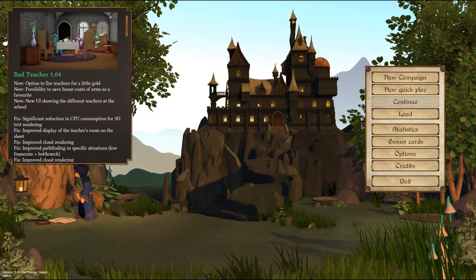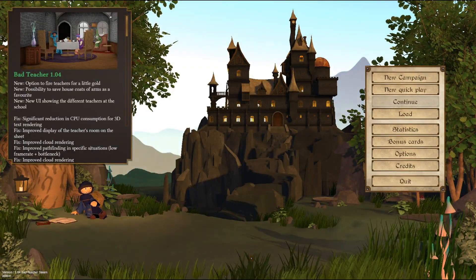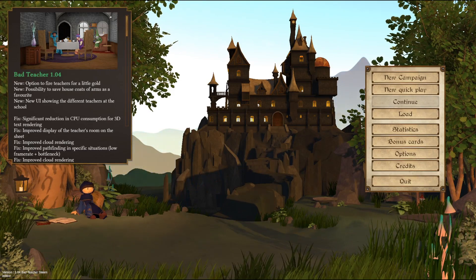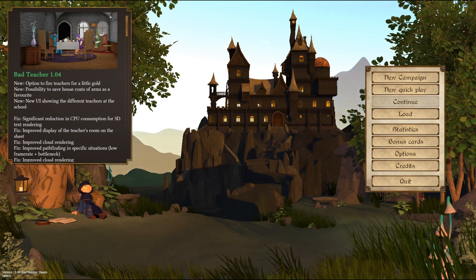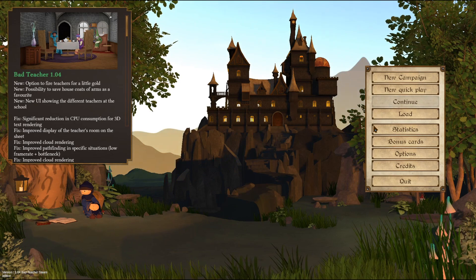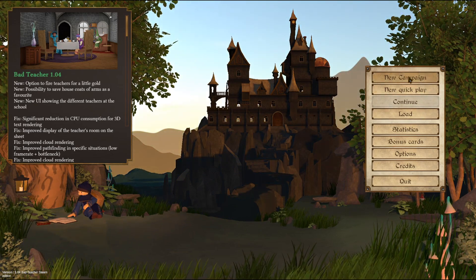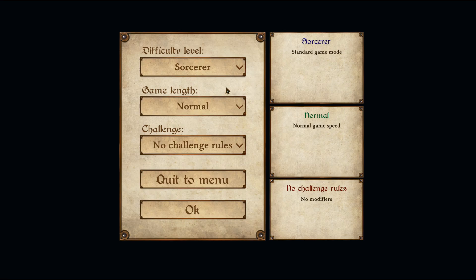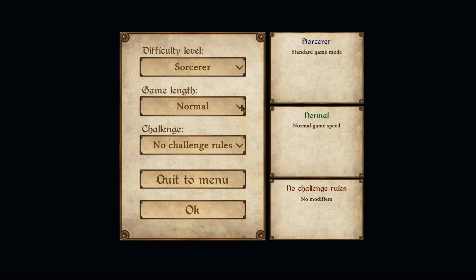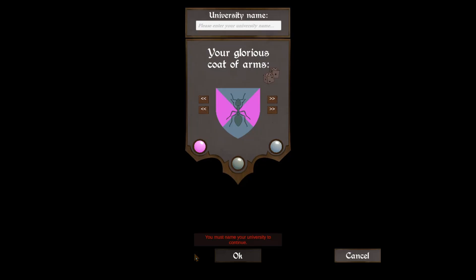Hey guys, welcome back! Today we are going to play a game called Spellcaster University. Essentially, think like Hogwarts but you're the one in charge and you're making all the decisions. We'll go with sorcerer - it's probably standard gaming. Standard normal link, we'll do normal. We're not gonna change anything, no challenges.